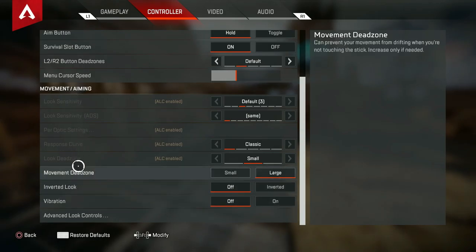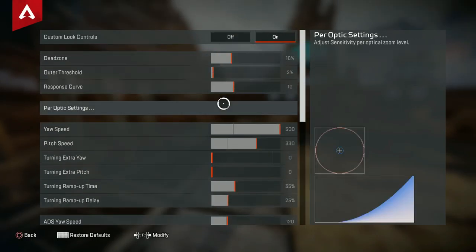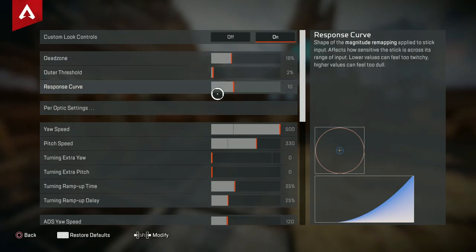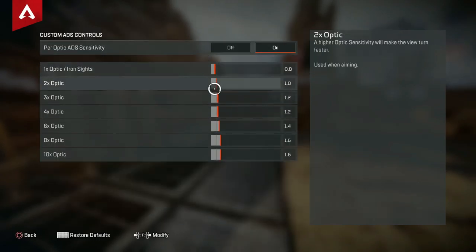All the other settings are grayed out because I have LC settings enabled. My movement dead zone is large, inverted look is off — I hate inverted. Vibration is also off because that can mess with your aiming. The LC settings are: 16 for dead zone, 2 for output threshold, and 10 for responsive curve. I don't know exactly what these mean, but when I had stick drift I messed around until it went away, and I still keep it on just because.